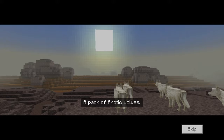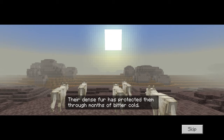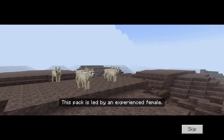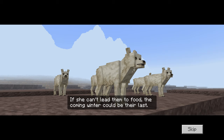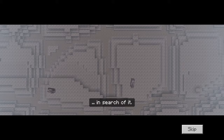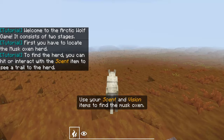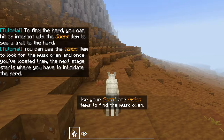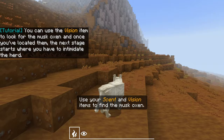On to mission three. A pack of Arctic wolves — their dense fur has protected them through months of bitter cold. But now the sun is returning. This pack is led by an experienced female. If she can't lead them to food, the coming winter could be their last. Prey is spread over such a vast area that they must be constantly on the move. I very quickly discovered that we're actually playing the story of both sides, but this time we are starting off as the Arctic wolf, and I imagine we're also going to have to change to the musk oxen as well.